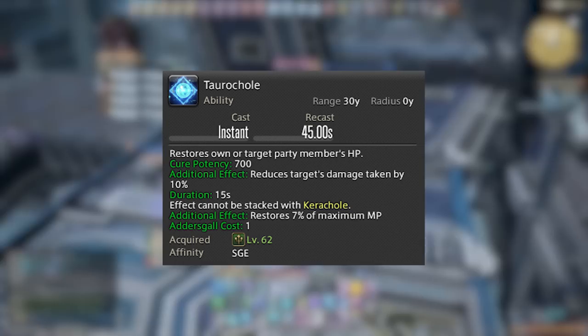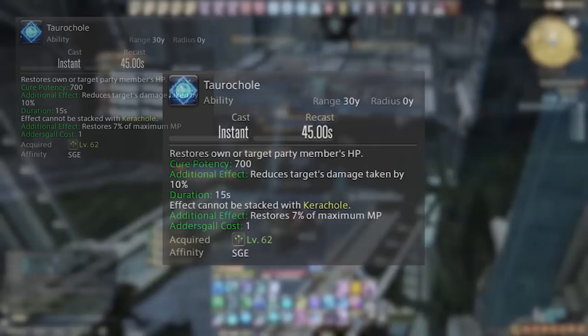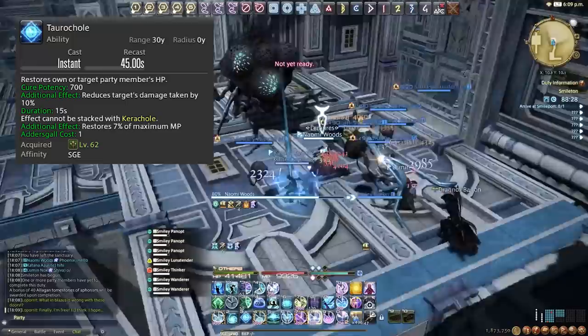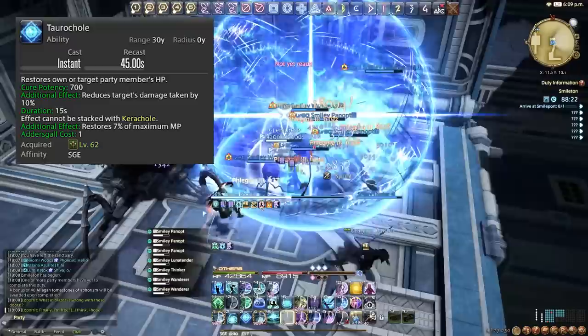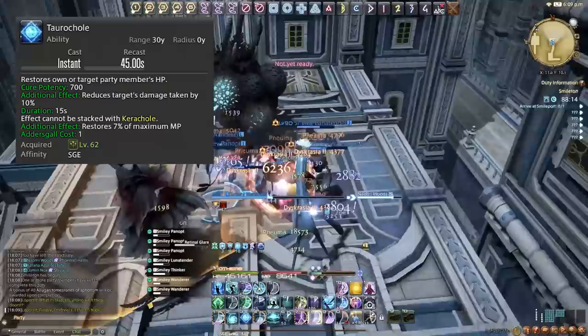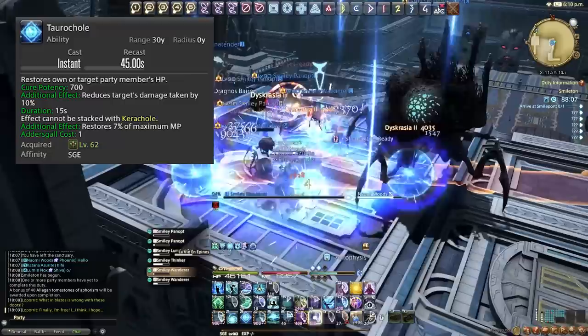Our final Adder's Gall ability is Torachol. Similar to Kerachol but on a single target — it has an initial heal of 700 potency and reduces that target's damage taken by 10% for 15 seconds. It's on a 45 second cooldown. This is great for putting on your tank, and also great for when someone takes a hit they shouldn't have or gets resurrected — it stabilises them and mitigates incoming damage while your other healer uses their tools to top them up.